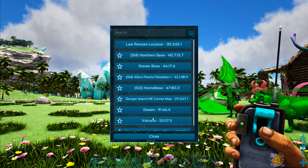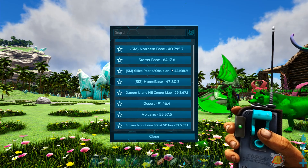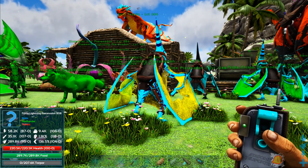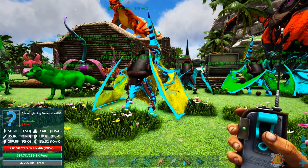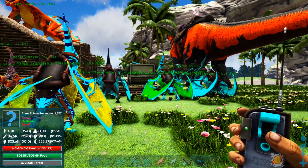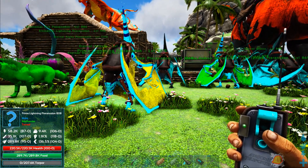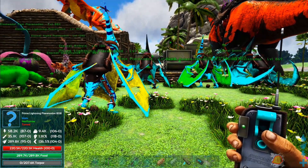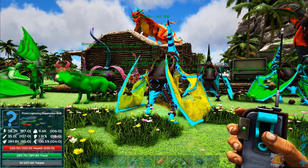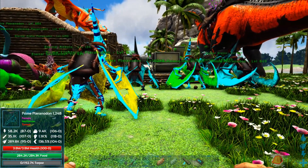I want to at least go to the desert and level up this Pteranodon, then we'll see how much damage it's doing and how much torpor with its shock ability, and see if it's doing any better than the poison one. There are still some dinos that have lower health but tons of torpor, so this guy's gonna be useful for those. Let me go do some leveling - I'll max him out and then I'll be back.